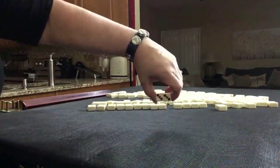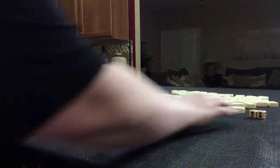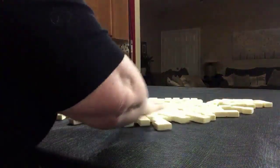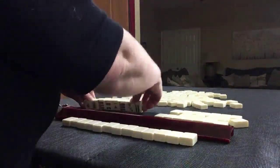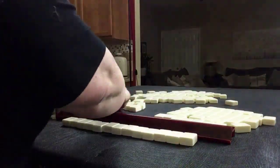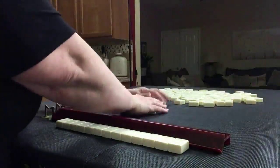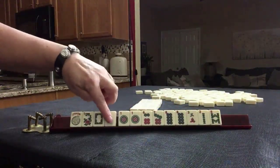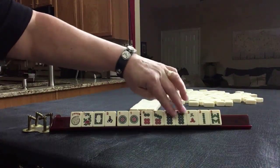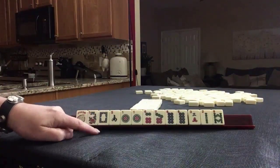For the next one, we're going to be non-dealer. I rolled a six, so that would be player two. We have a joker, flower, dragon, south, pair ones, six, seven, eight, pair eights, six dots, a single crack, and two bams. If this were your dealt hand, what would you focus on and what would be your first pass?